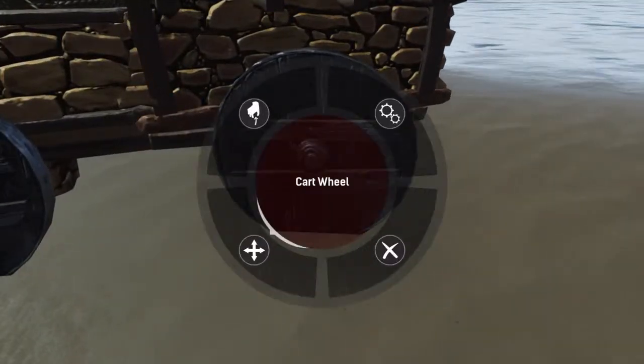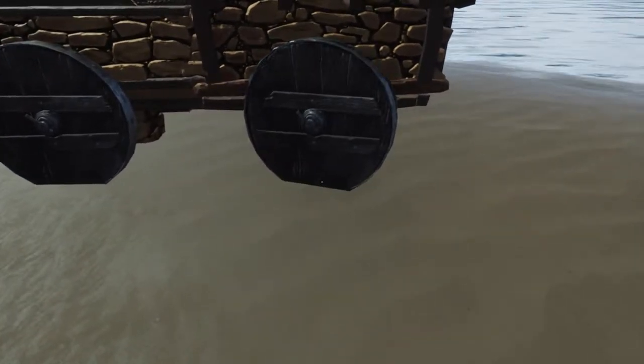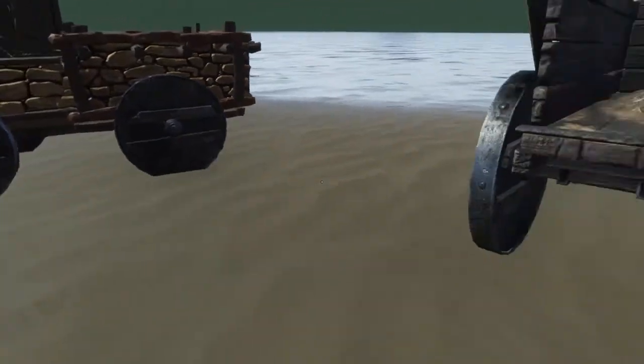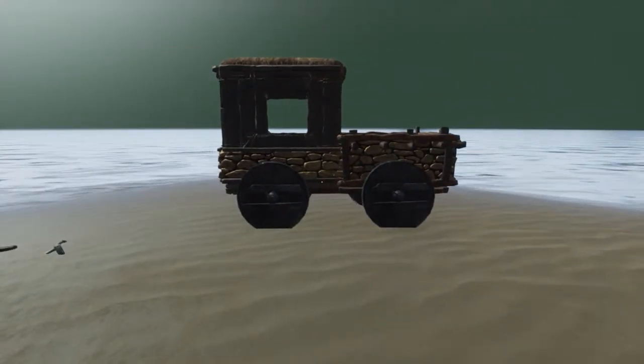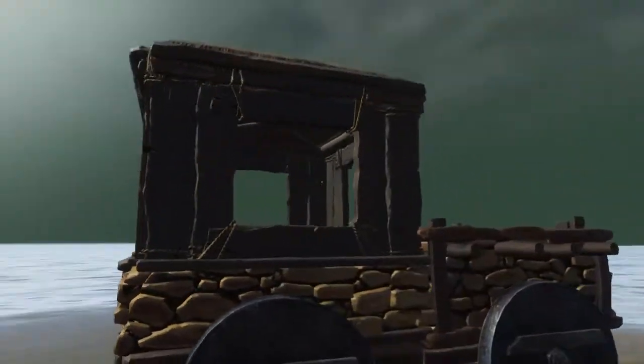The only reason I do the pillars instead of a full foundation is so that it hides things. If I'm looking directly from the side, it looks like it's actually sitting on the wheels. And I thought that is cool.